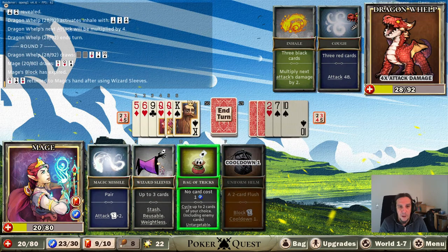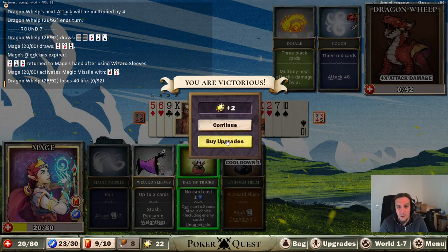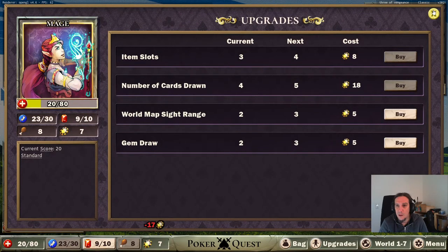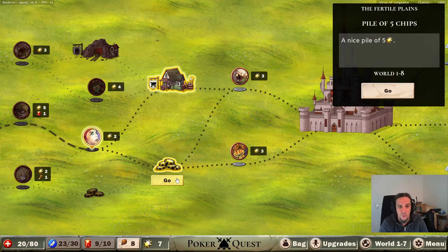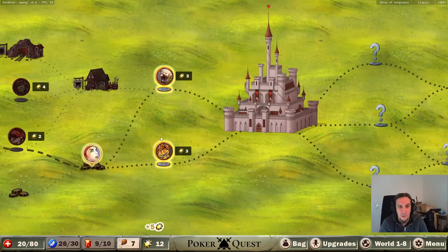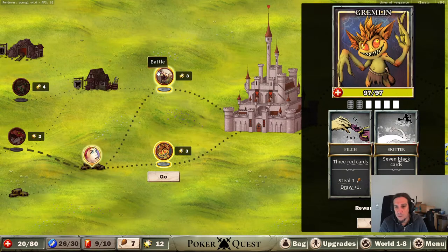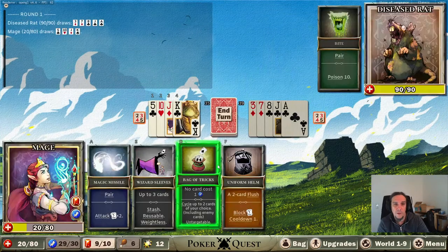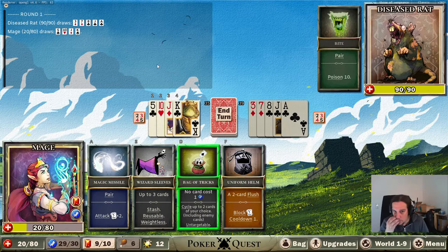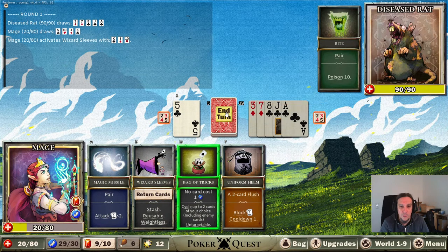That's just another multiplier. I feel like I'm not drawing enough cards to facilitate that playstyle. The shop would sell me some more food but right now I'm not down for that. The diseased rat can poison me on a pair. I'll take that white one. This guy works with visible cards - that's awesome. We're going to take that and make his pair disappear and create a new one.